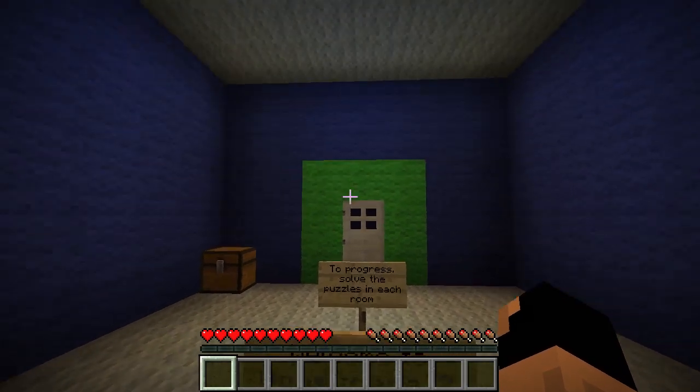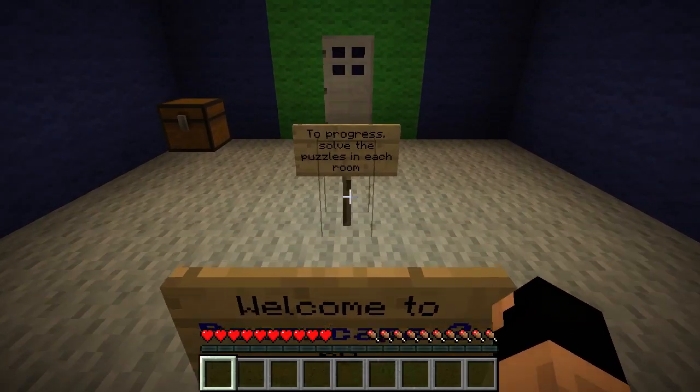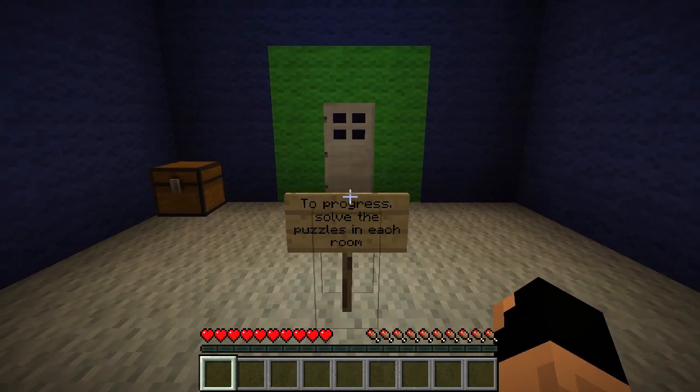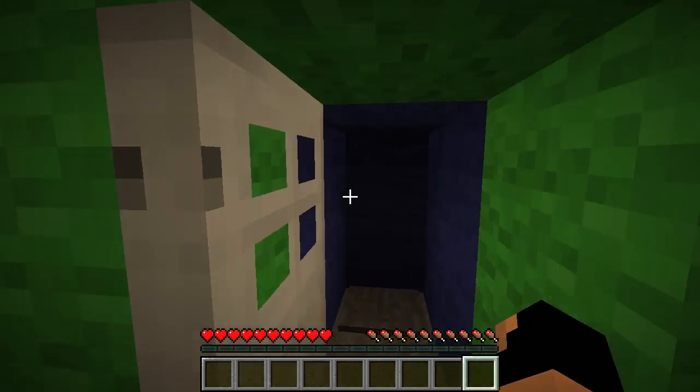Okay, so we spawn in a room. Welcome to Roomscape 2 by Kara. To progress, solve the puzzles in each room. There's a button, and I'm assuming that the green wool signifies where we can place things.